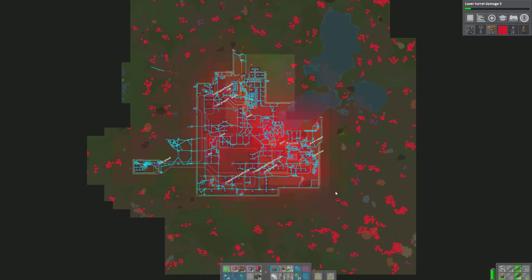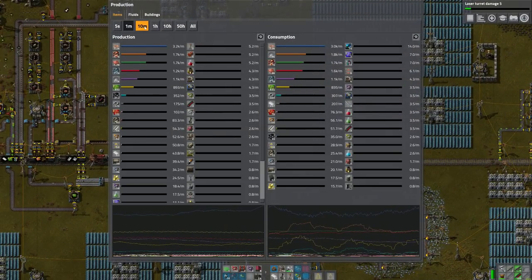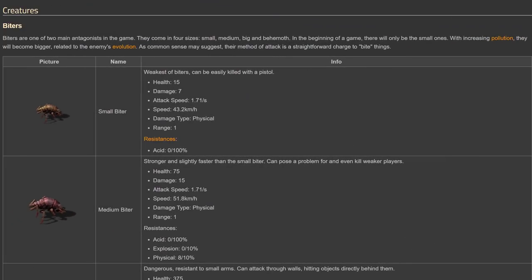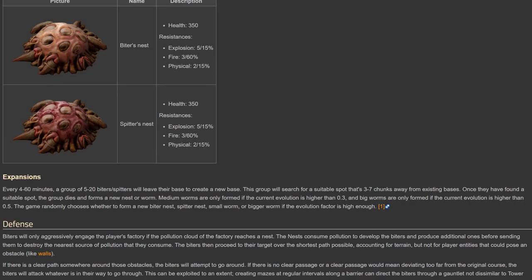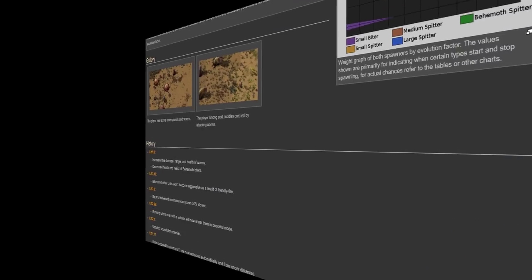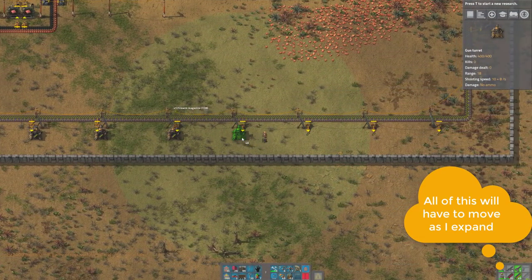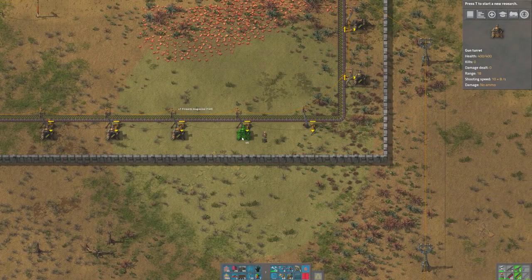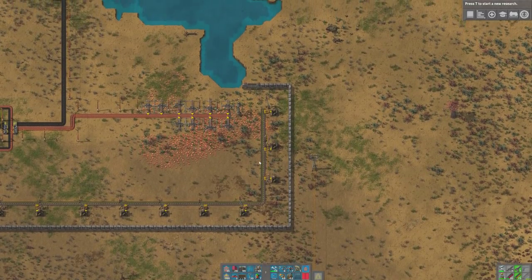You bootstrap and leapfrog your way to a highly scalable and robust distributed system — I mean factory. That sounds a lot like programming, right? Much like programming a highly scalable distributed system, it's hard and you're going to make mistakes and spend a lot of time refactoring. Those hostile aliens aren't so bad in the beginning, but as the game progresses they become more aggressive, forcing you into short-term tactical decisions that conflict with your larger strategic goals — creating technical debt. In many ways, Factorio is a game about managing technical debt.